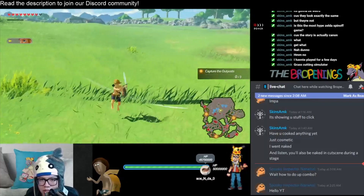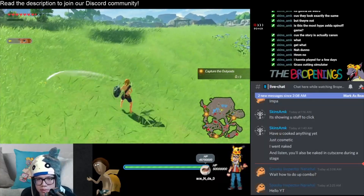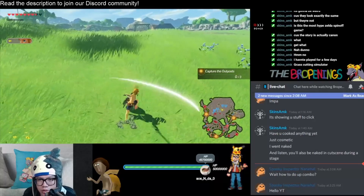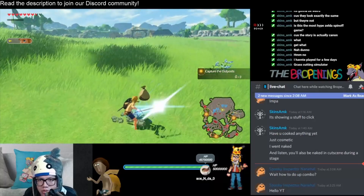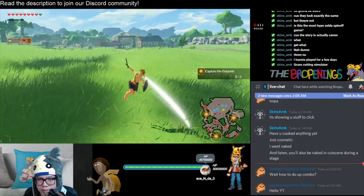Okay, so let's continue grinding the grass. The final combo you can get in the demo version of the game is one, two, three, four — and it's a Skyward Sword version, or what I think is a Skyward Sword version of the combo.